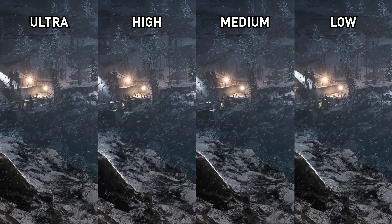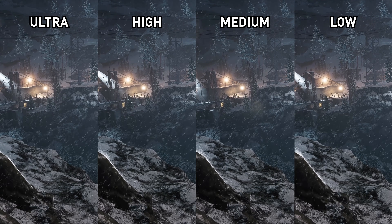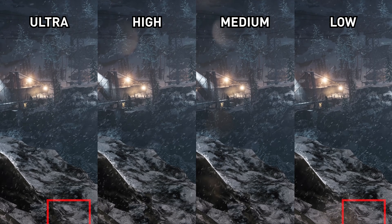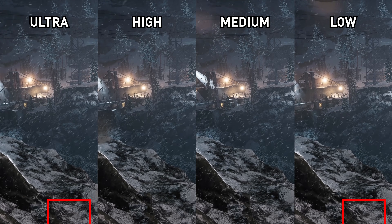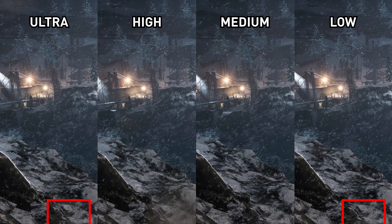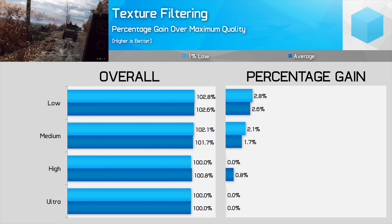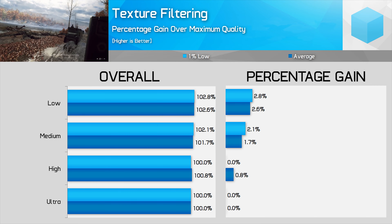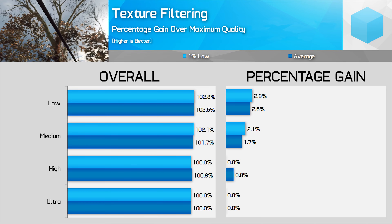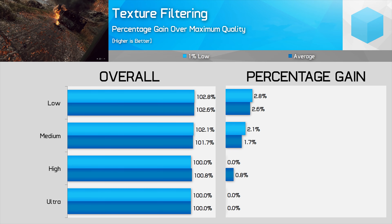Texture filtering is interesting because this is another feature we normally recommend leaving on maximum, but in Battlefield V there's very little visual difference between any of the filtering modes at 4K. Going from ultra to low, you'll only spot a small reduction in clarity for a few on-screen textures, usually those at weird angles, and in a game where you're running around pulling headshots, you probably won't notice the difference. For those targeting performance, you can get a healthy 3% boost by setting it to low, which is my recommendation here. There's not a huge quality difference between low and medium, so it's worth getting that extra performance.